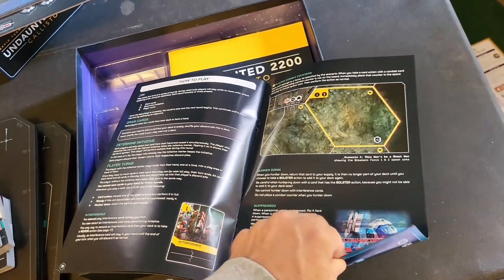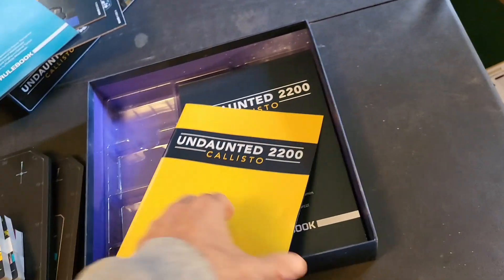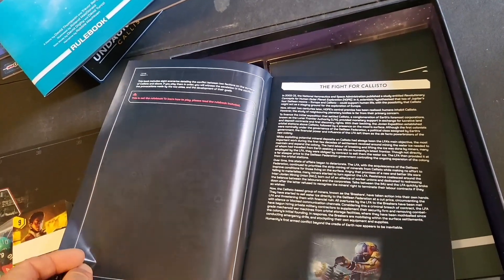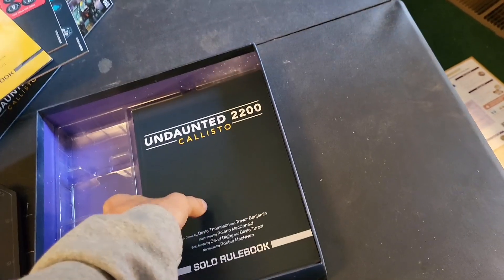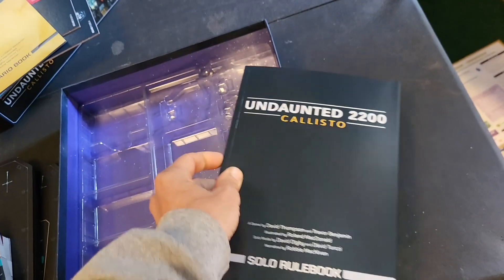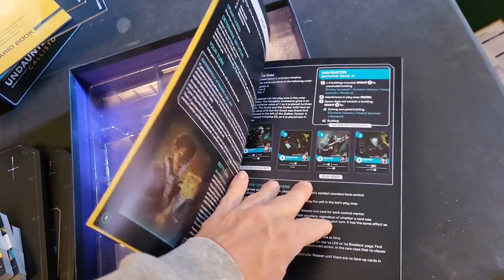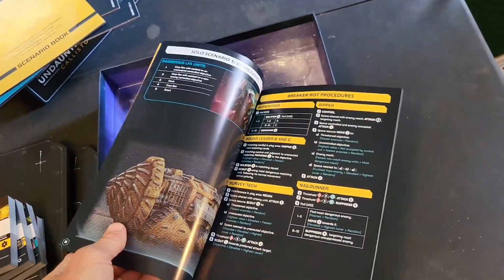This seems to be the largest departure so far — I'm excited. Then we have the scenario book; I won't give away the scenarios, but the first page reveals 'The Fight for Callisto.' And then we have the solo rulebook — I have to give props here. This looks like a novel; it's a thick book. It's got solo-specific terminology and what looks like a quite sophisticated solo AI.